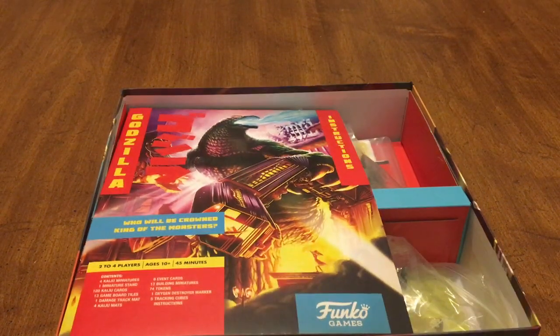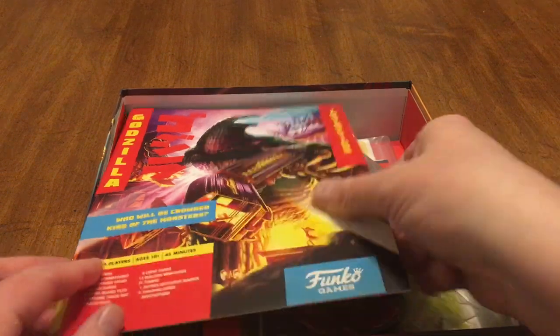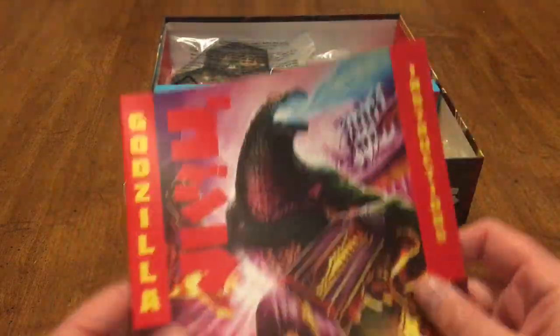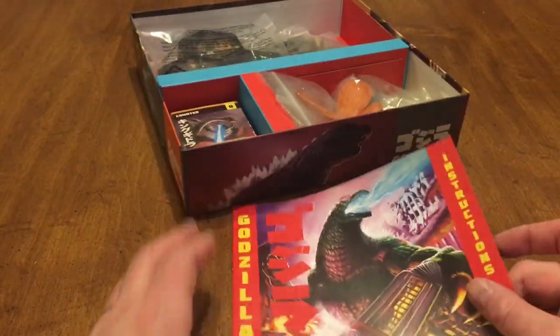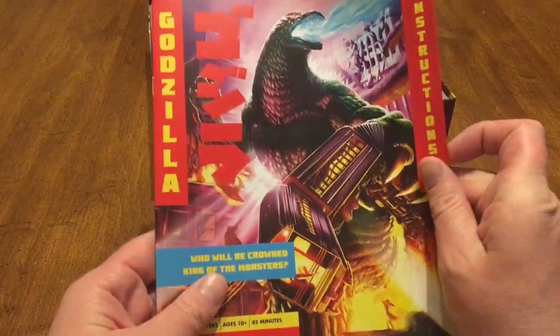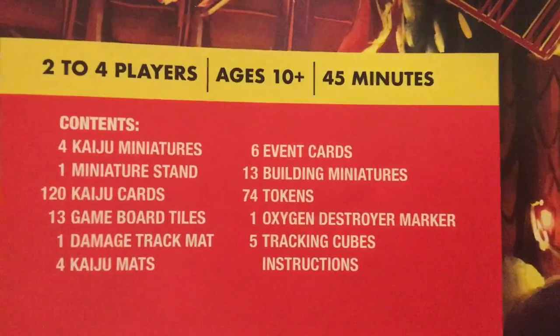Give me Godzilla, anything close to a war game — my goodness, I am in heaven completely. All right, so we've got a rulebook right here, a nice color rulebook. Funko Games put this out — Prospero Hall. Top Gun was another one of his games; he churns out a lot of games lately.